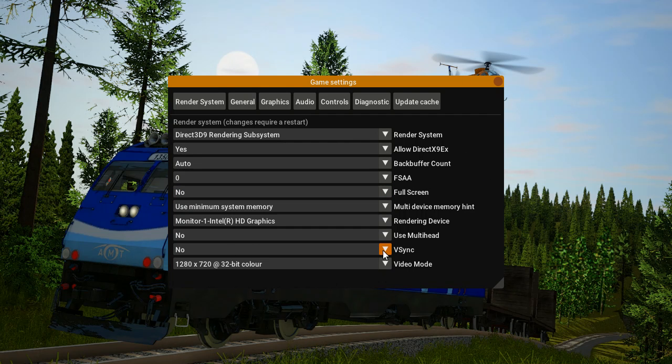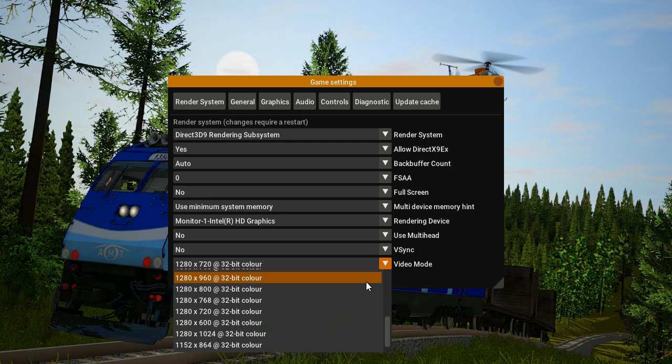V-sync is a tricky one. Some people get better FPS with it off, others with it on — it probably depends on your PC. I recommend turning v-sync on, going into simple test terrain and noting your average FPS, then turning it off and comparing. Keep in mind Rigs of Rods requires a restart when switching v-sync. Personally I leave it on no.